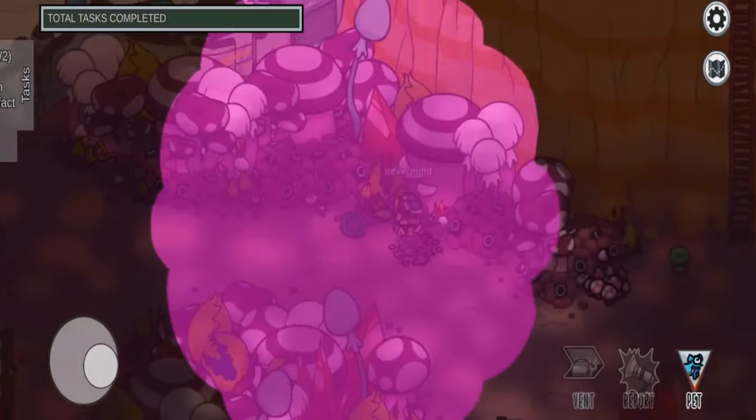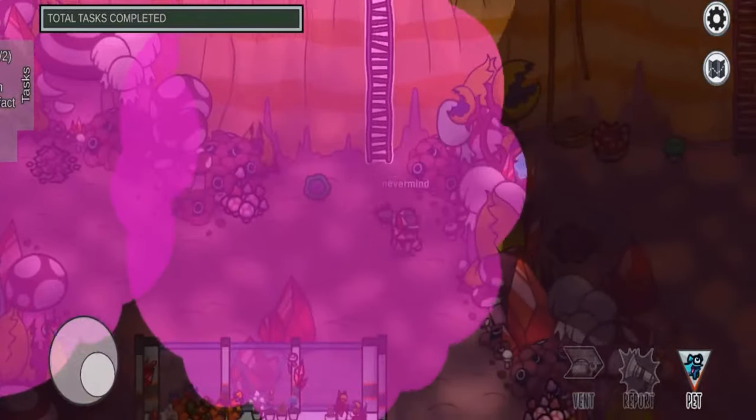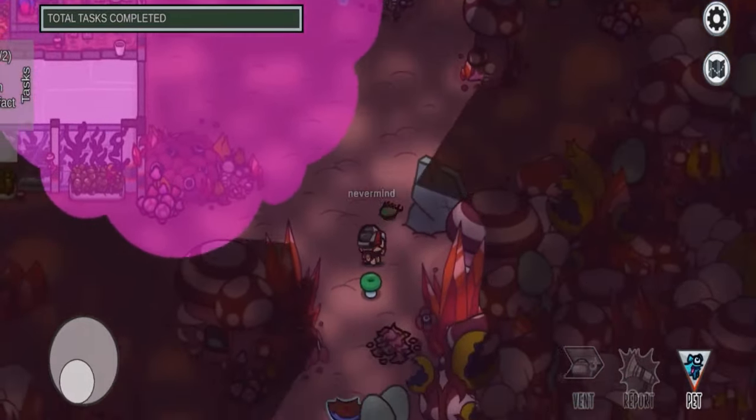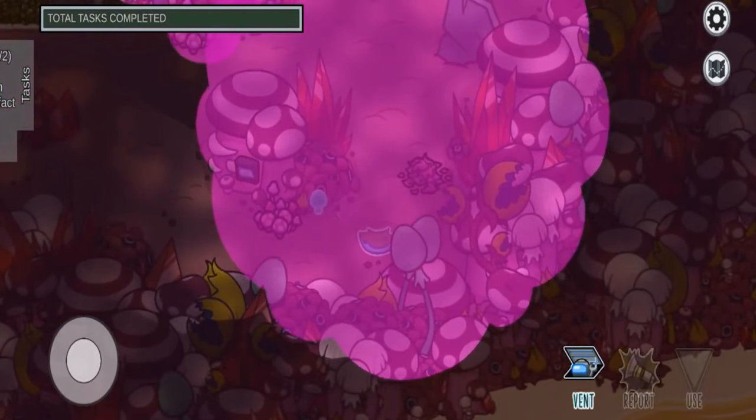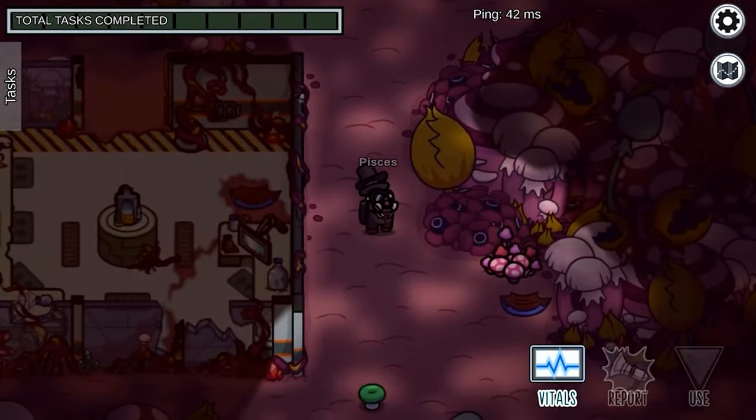The second sabotage is a total power play called the Mushroom Mixup. The imposter can sabotage crewmates by momentarily randomizing everyone's appearance and removing their names. In doing so, no one will know who is who, leaving the perfect opportunity to make plays.